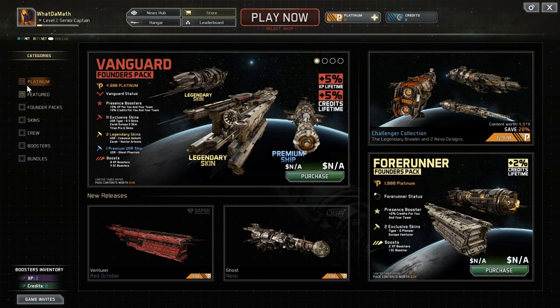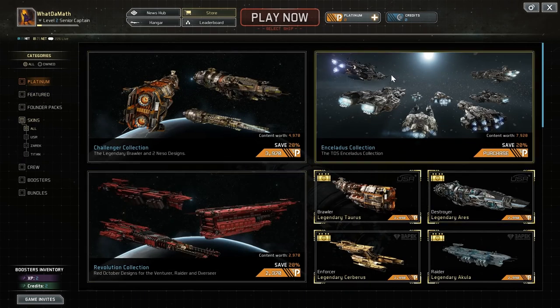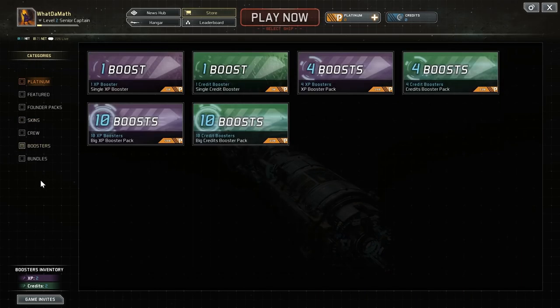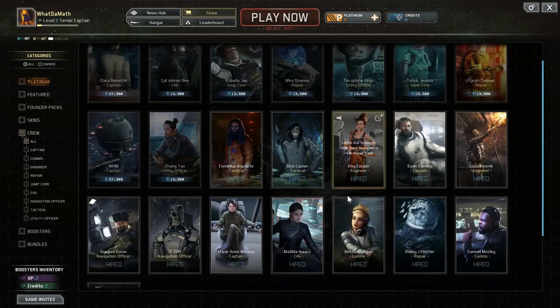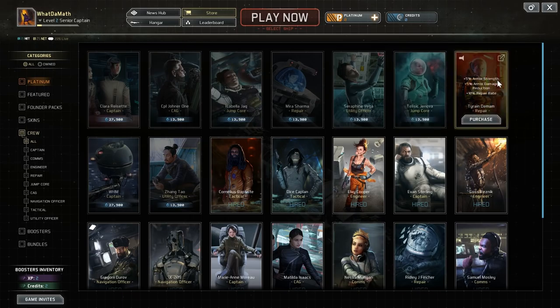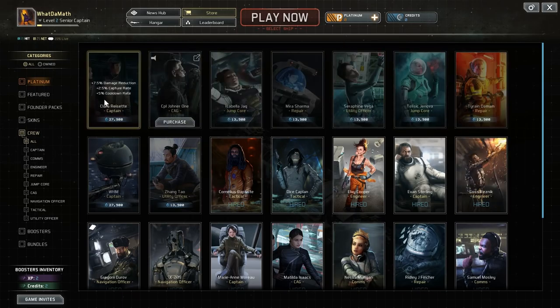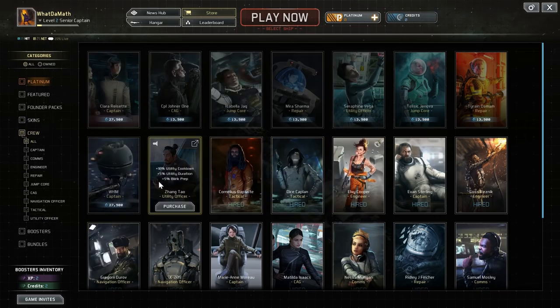One of the new features is that you can actually buy platinum with real money. What this allows you to do is purchase different skins for your ships to customize their look, and also purchase boosters to level up faster and give you a little bit more in-game credits. But things like Crew — which are cards you purchase to give your ship a boost — are actually bought using in-game currency, not platinum. So basically this is not a pay-to-win game.